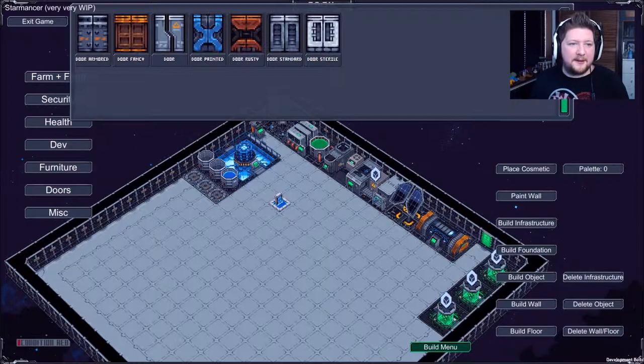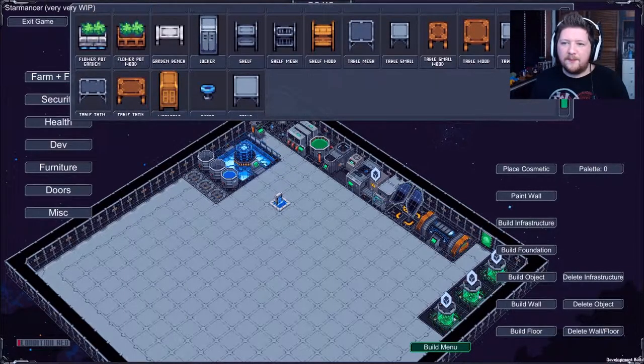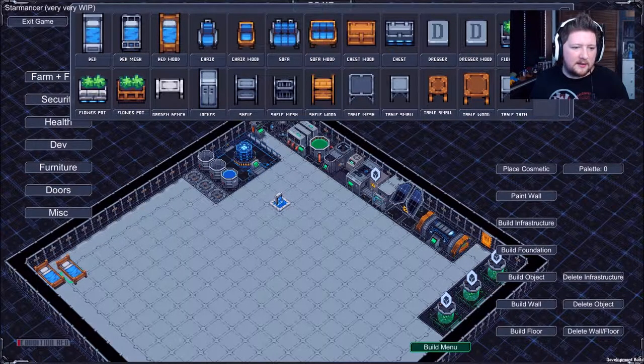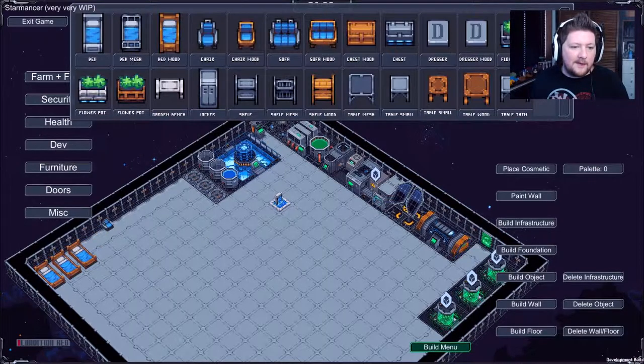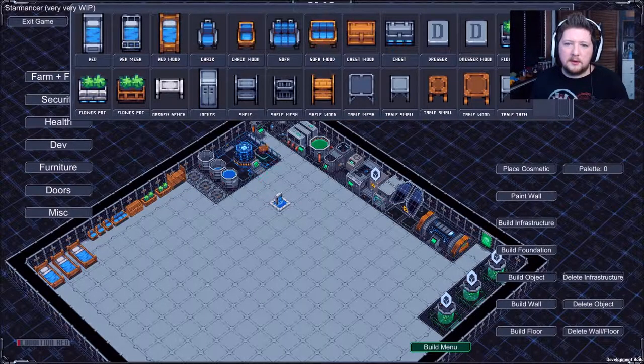Alright, so I've got all those bits down. Let's look at doors - I don't need any doors, it's just one big room. There's a lot of furniture though. Let's put some wooden beds down, everyone can sleep over here. We've got some beds. Get a few chairs to relax in. I'm going to do it - I'm going to make everything wood, keep the same theme. A wooden sofa, a wooden chest, some flower pots, a wooden shelf.